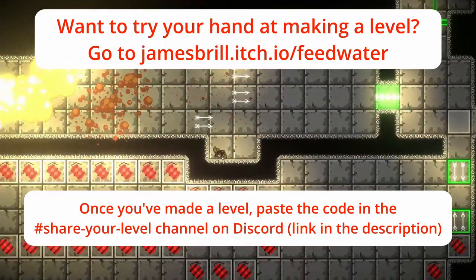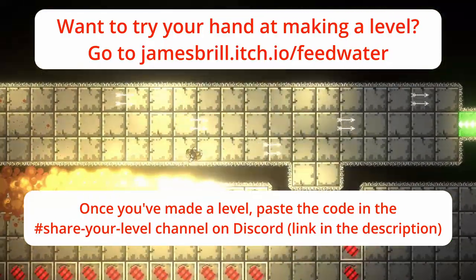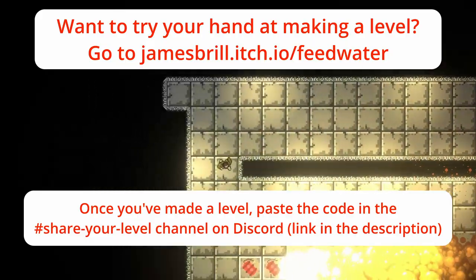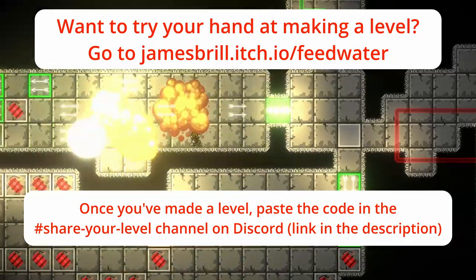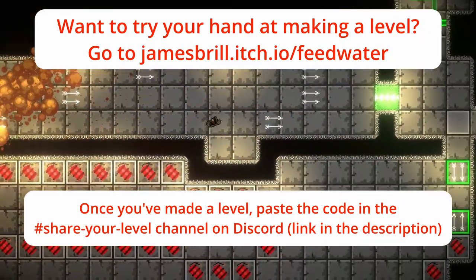If you want to make a level and want me to review it, go to the itch.io link I'm showing right now, make a level, paste the code into the share-your-level channel on the Feedwater Discord, and I'll take a look. You can also find Royce Lulu to play for yourself there.